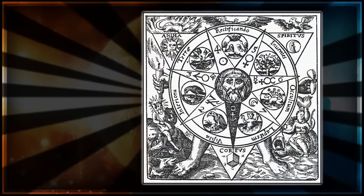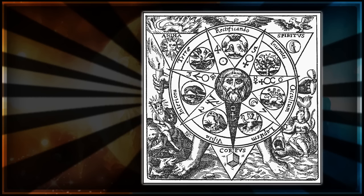Azoth. In Alchemy, Azoth is the universal medicine or solvent — basically it was a goal of the work of Alchemy, very similar to the Philosopher's Stone. A universal solvent that can dissolve anything, a universal medicine that could cure anything. The symbol for Azoth was the Caduceus, which you'll obviously recognize as a medicine symbol nowadays.